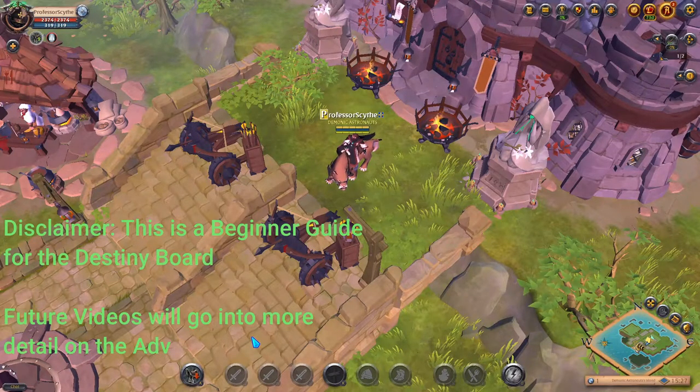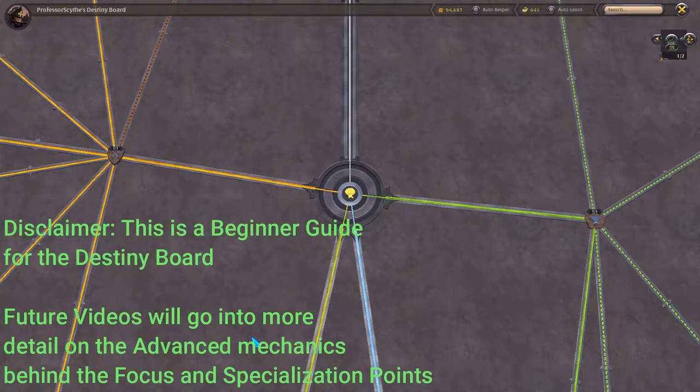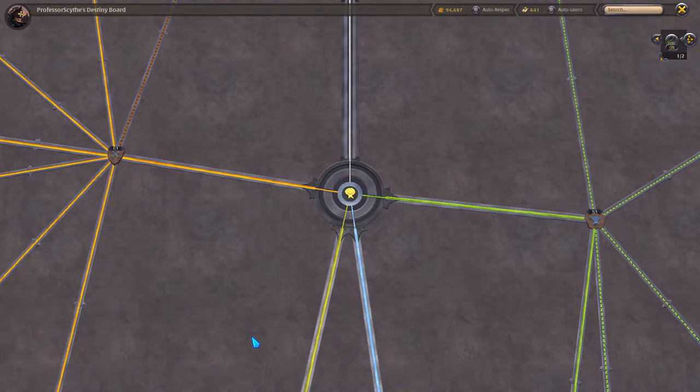One of the features in Albion Online that left me puzzled when I first started playing was the Destiny Board. In this video we're going to be breaking down the different parts of the Destiny Board. I'm going to walk through it with you and show you where to get started, what different pieces you might want to use if you're a crafter, if you're doing PvE content, if you are a gatherer, or if you like farming — in a simple manner to help you get started with your journey in Albion Online.